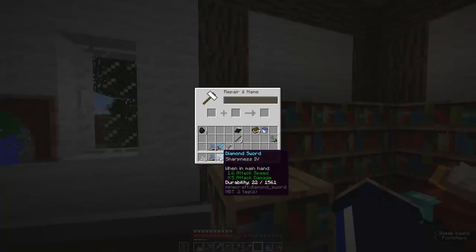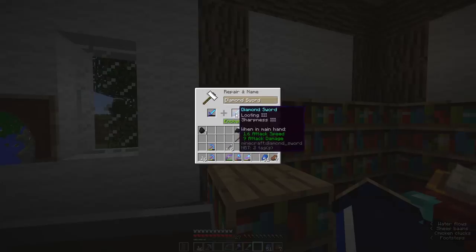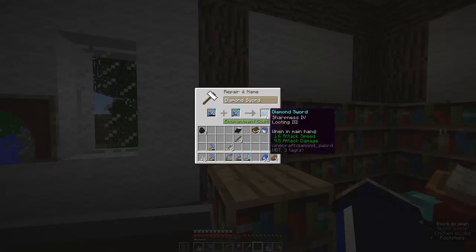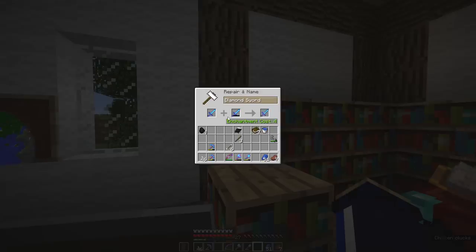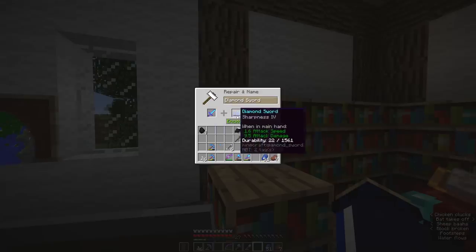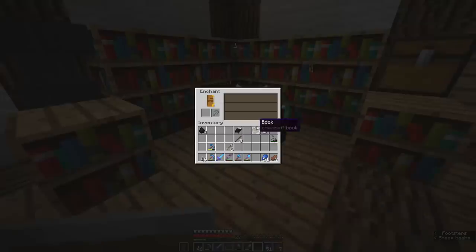Let's combine those now because we will definitely need the sword back in action. With 22 durability left, that's really not going to last long. If you combine it with looting as the base, adding sharpness on top, because looting is such a rare enchantment it costs 18 levels. Whereas if we combine them the other way around — keeping the looting sword as the base and adding sharpness — it's only going to cost us 4 levels. So there we go, we now have a Looting 3, Sharpness 4 sword.